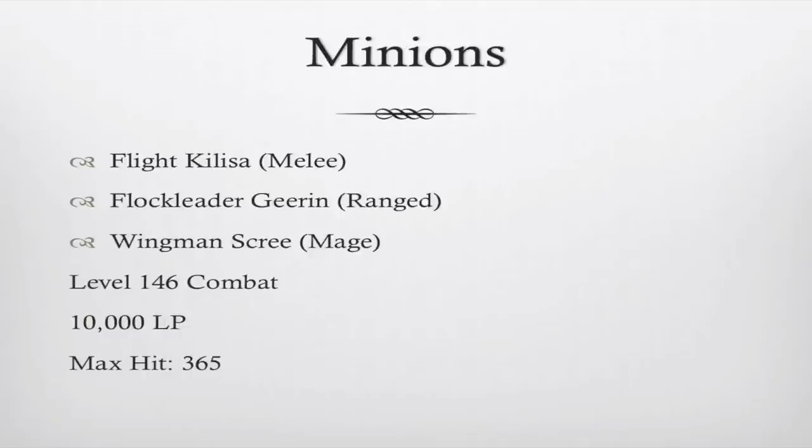Now, there are three minions in the boss room. There's a melee one, a ranged one, and a mage one. They're all level 146 combat. They all have 10,000 life points, and they all have a max hit of 365.